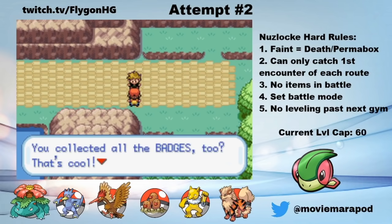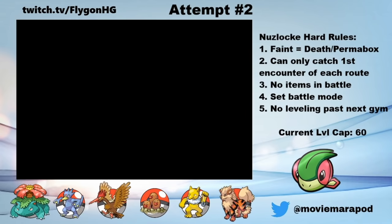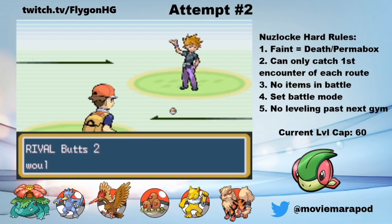With that, it's time to take on the Pokemon League. But before getting to Victory Road, we have another battle with Butts 2. The last time we met, he murdered Bill and Ted, so I do have to be careful here. After getting everyone to level 50 and learning some new moves via TMs, I confronted Butts 2.